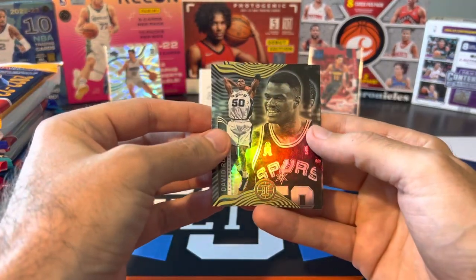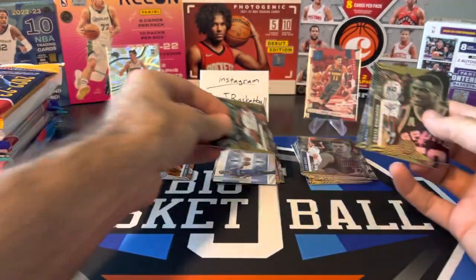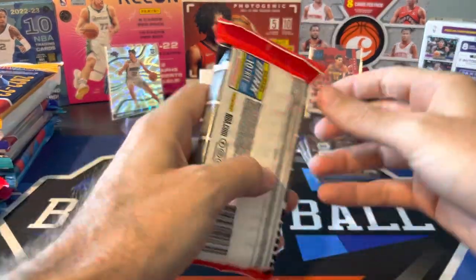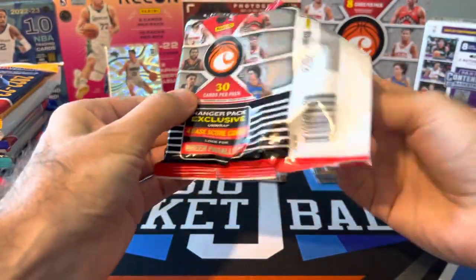David Robinson — come on, where's Usman Garuba? Steph Curry, Evan Mobley — nice base card there. Still no Garuba. I might have to just buy that one at some point. I think I have a couple Illusions packs left, so I'm not going to buy it until I rip through all of them. Maybe next video.